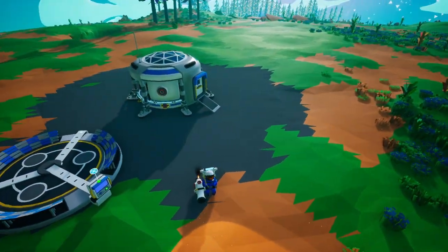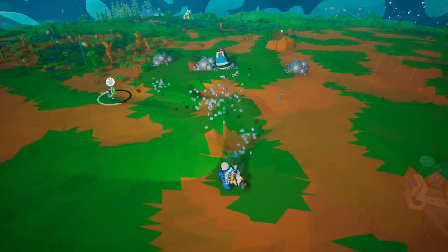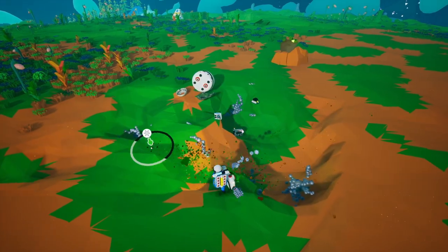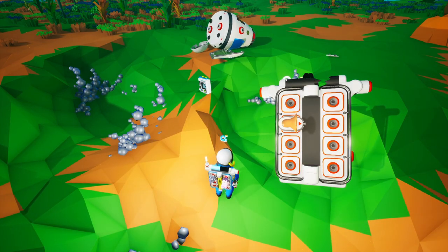We need to find compound and resin — the two main resources you need to start with. While we gather that up, it gives us some blocks of this stuff. Now we found a dead guy's backpack here, I guess. Curious item.